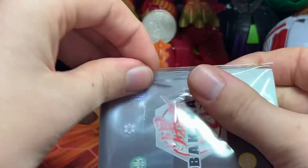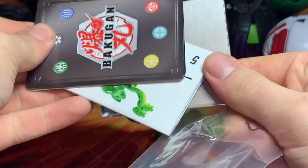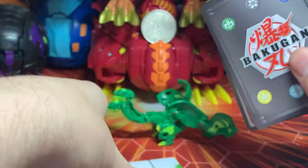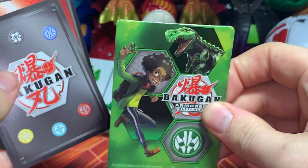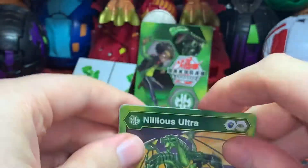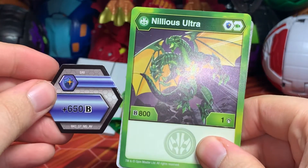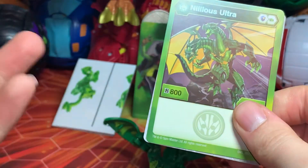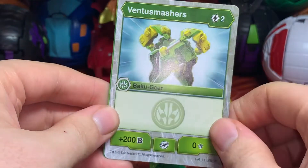Now let's take a look at his package here — before getting rid of the piece of tape everybody loves. So the cards and instructions. His character card: base 800 B-Power. With this 650 Magic Shield, you're getting to 1450 right there — that's pretty good. Yeah, it is one damage, but it's a win most of the time. Then it comes with a Ventu Smashers Bakugor card — for two energy cost, plus 200 B-Power. It also comes with the Winton and Trox Ventus Gate Trainer card.